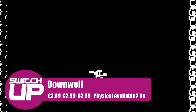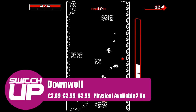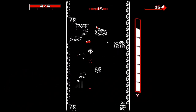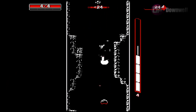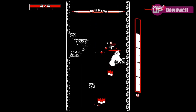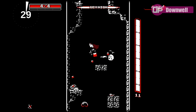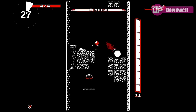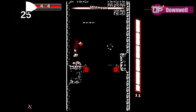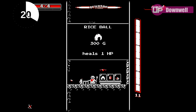Next, for just £2.69, we have Downwell. This is a game that many people rate very highly — you try to traverse down a well using your gun boots to take out enemies on the way. Each run is procedurally generated so it's a different experience every time, and there are shops you can visit to buy items to give yourself more of a chance. It's very much a just-one-more-go type experience and for this cheap price point will probably keep you entertained for quite a while.